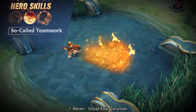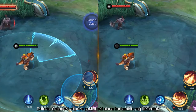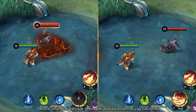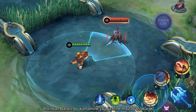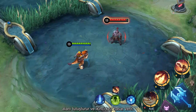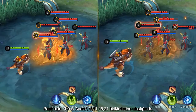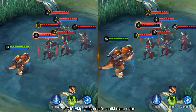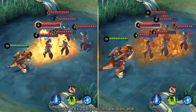First skill, so-called Teamwork. Detna spits contaminated oil in the fan-shaped area in front, dealing damage to and slowing down enemies. Barretz then drops the firecracker onto the contaminated oil and ignites it, dealing damage to enemies in the area for a second time. The area of effect of so-called Teamwork will expand when Barretz's passive, Big Guy, reaches 6, 11, 16, and 21 stacks.